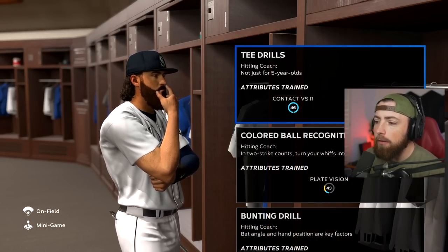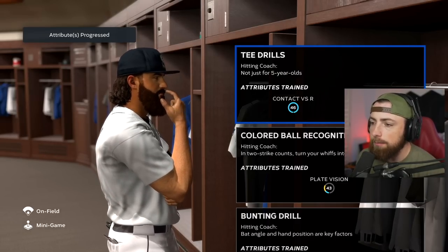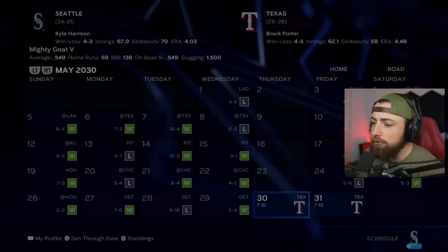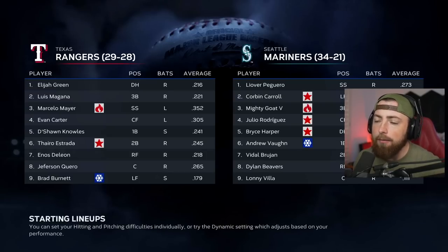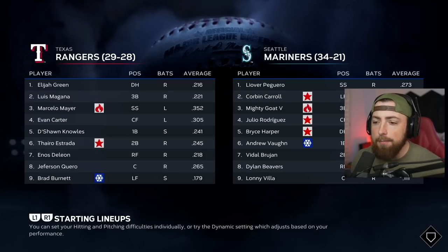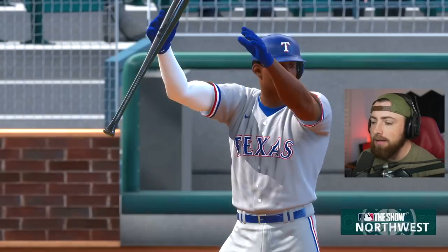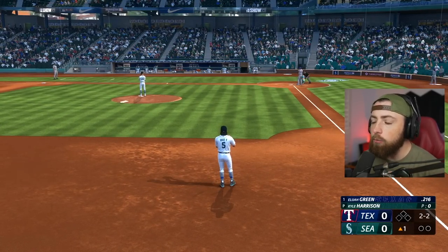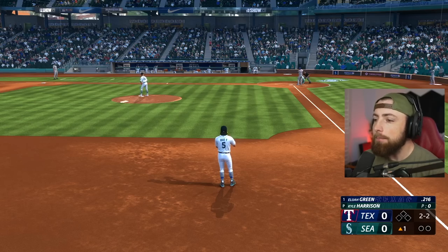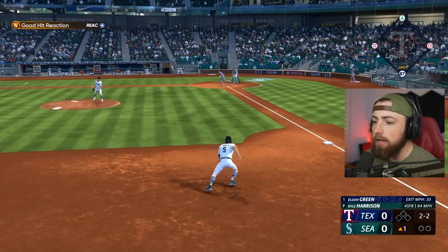This is the main one right here: fastball pitch speed all the way up, off-speed pitch speed all the way up. So the pitchers I'm going to be going against today are going to be throwing absolute gas, and it's going to be freaking tough. Our contact is almost maxed out — I believe this goes up to 50 — so once that's 50, we got to start working on something else. The only thing maxed out right now is my clutch.